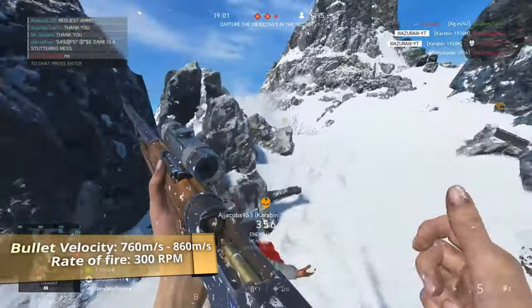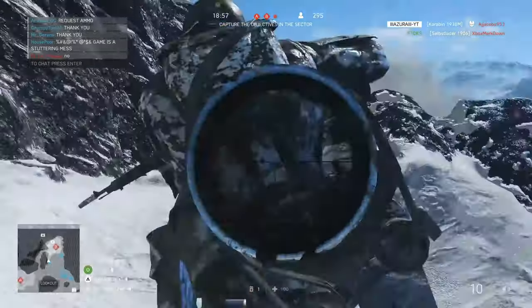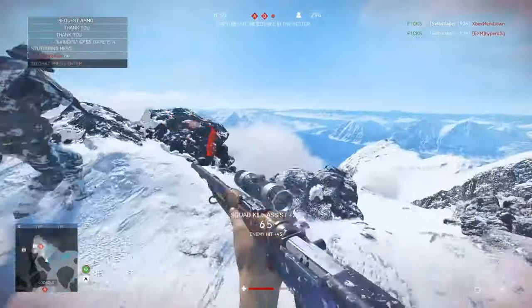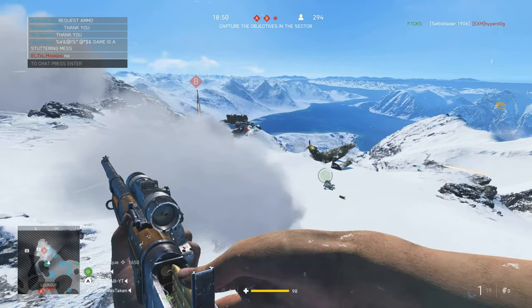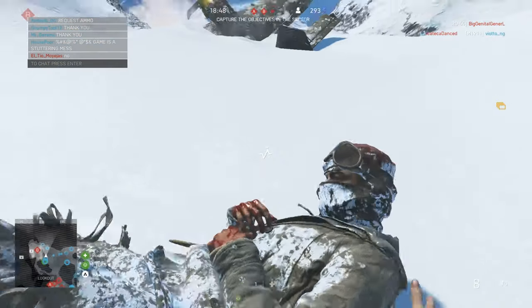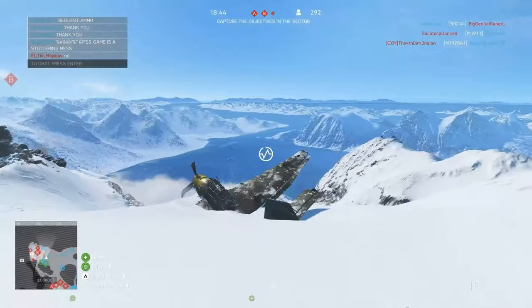The bullet velocity is 760 meters per second, which is identical to the Gewehr 43 as well. If you decide to upgrade it on the level 1 specialization tree, it can reach up to 860 meters per second. Both of these are faster than the fastest bolt-action rifle rounds, which is 700 meters per second from the Kar98k.